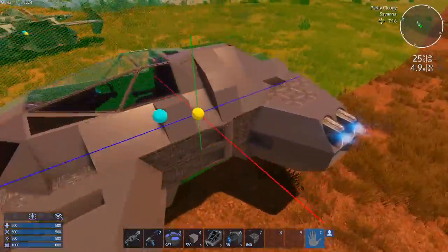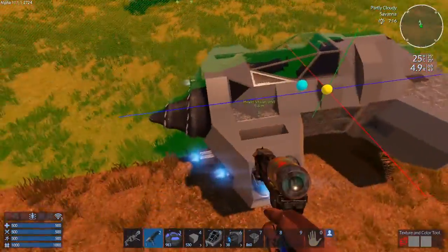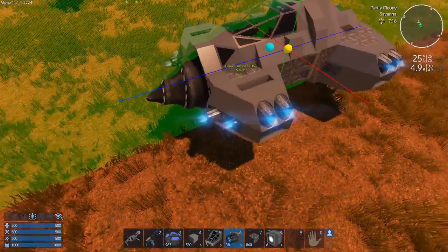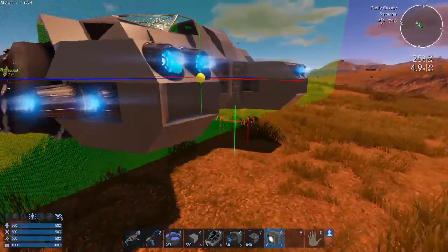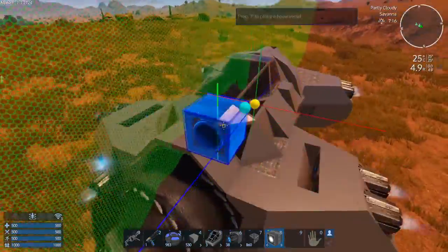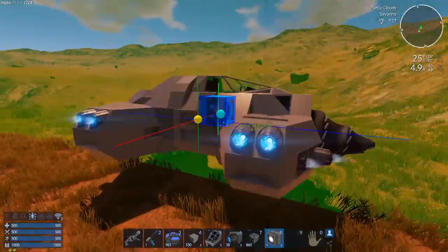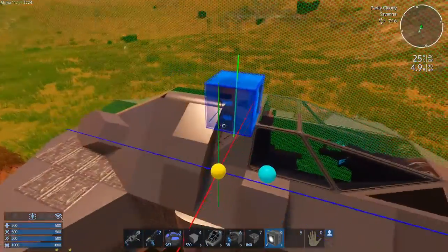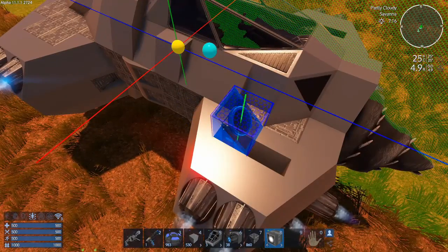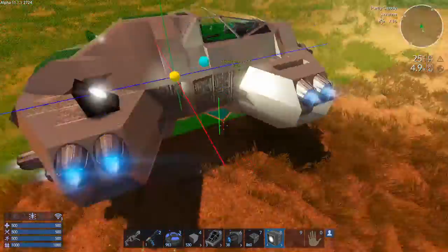This seems like enough details. Now, the texturing, and it will be complete. Also, I forgot to add spotlights. Where should I place them? Let's see... maybe somewhere up here?